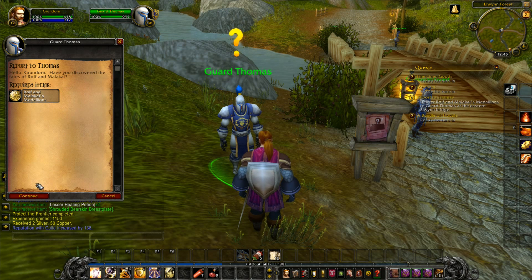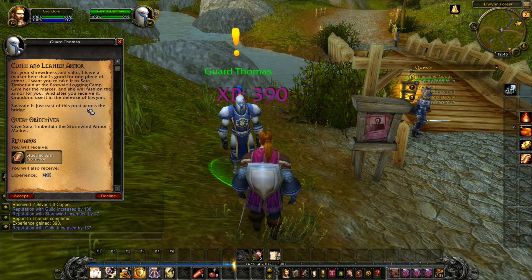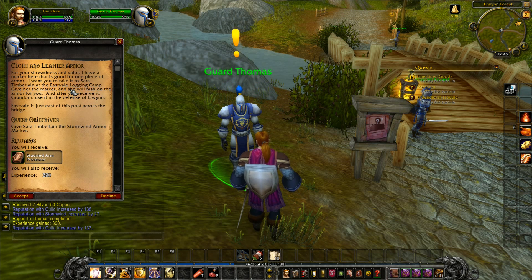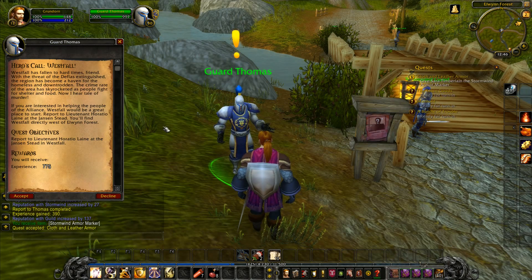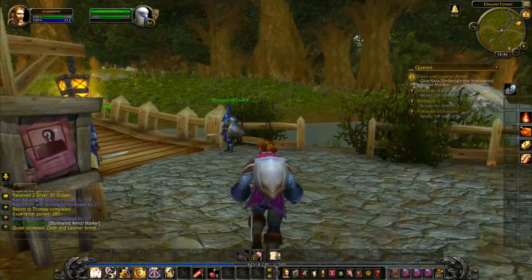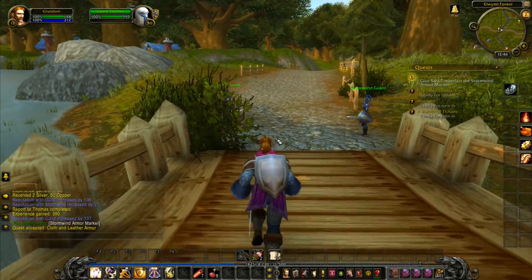Hello Grundorn, have you discovered the fates of Rolf and Malachi? You have confirmed my fears — the murlocs are a threat we cannot ignore. For your shrewdness and valor, I have a marker good for one piece of armor. Take it to Sarah Timberlane in the Eastvale logging camp; she will fashion the armor for you. Use it in the defense of Elwyn — Eastvale is just east of this post, across the bridge.